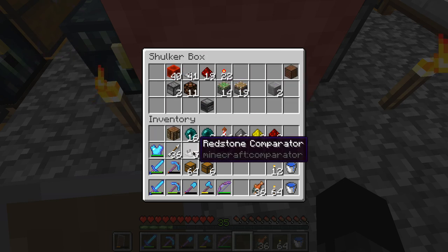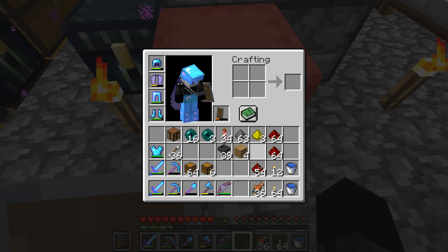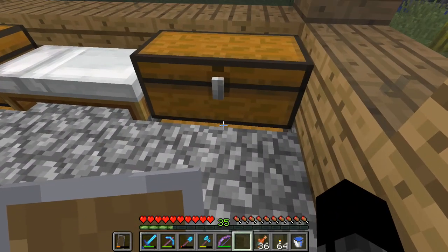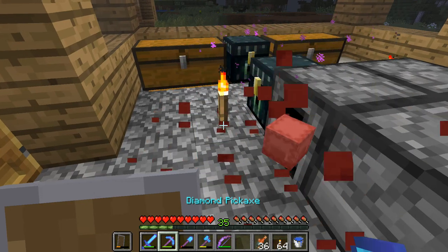So I'm gonna need to get a whole bunch of comparators. Let me convert most of this redstone back to actual redstone because I'm gonna need to have normal redstone as well. Let me just put that in there. I'm gonna need to make a bunch of comparators and get a bunch of ice and a few other things real quick.